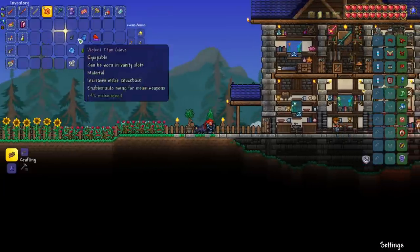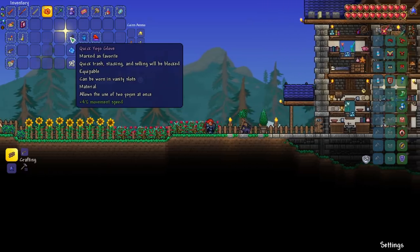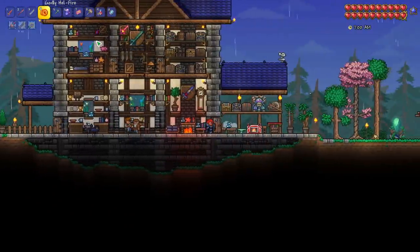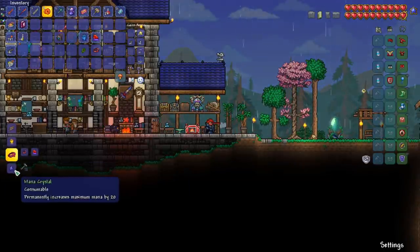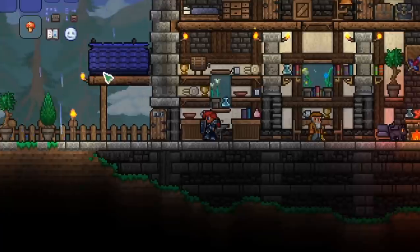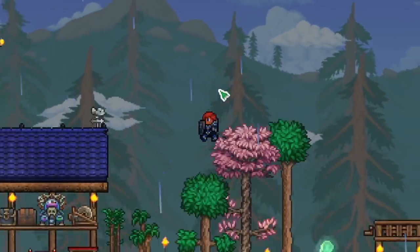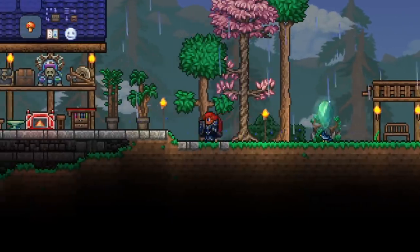We have a few accessories as well — these three right here are the new ones. The yoyo glove is from the skeleton merchant. We've also got the titan glove from a mimic and the philosopher's stone, also from a mimic. Let's go ahead and combine these quickly — we get the yoyo bag, the charm of myths, and the power glove. Then let's run over to the ice biome to farm ice items, and I also want to get a frost feather for wings, which will free up an accessory slot.